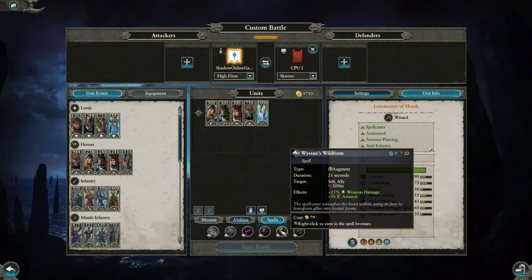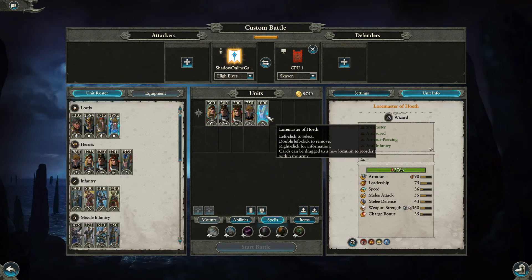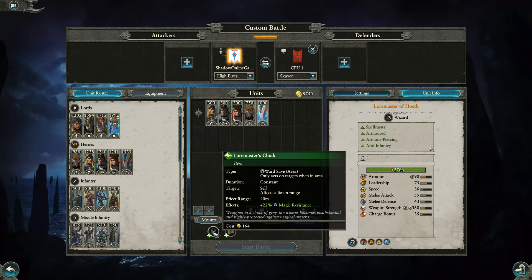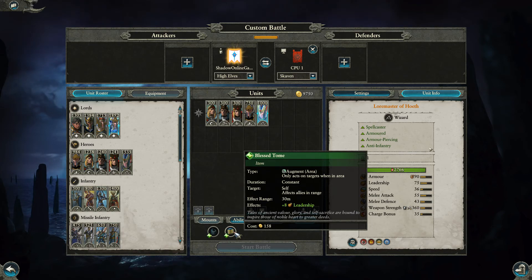His spell costs are very cheap: Shem's Burning Gaze is 85, Harmonic Convergence is 82, Spirit Leech is 78, Macoata's Master of Miasma is 78, Wyssan's Wild Form is 79, and Earth Blood is 77. His most expensive spell is only 85 gold, and he's quite capable in combat too — I could see him being very popular. He also has the Loremaster's Cloak for 164, giving himself and allies within 40 meters 22% more magic resistance, and the Blessed Tome for 158, permanently raising leadership by 8 in a 30-meter range.